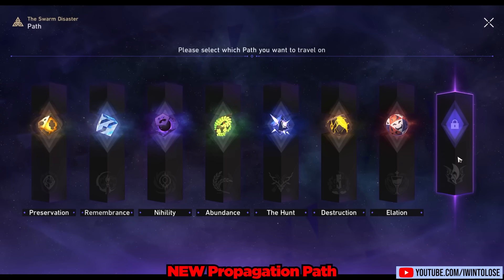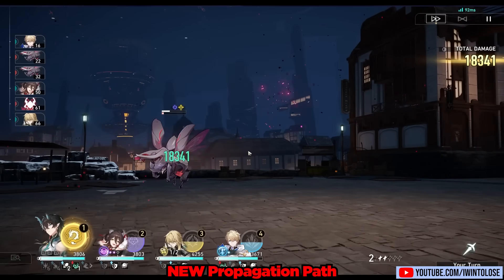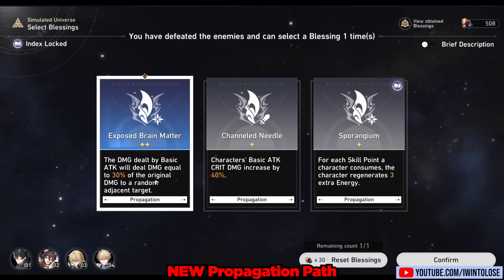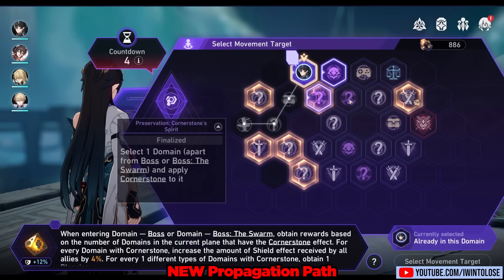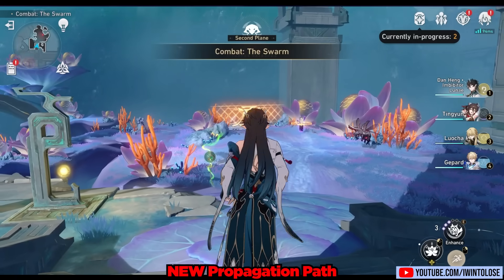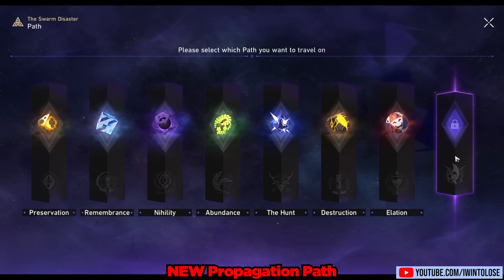There is also a brand new bonus path in Swarm Disaster: the Propagation path. You haven't unlocked it yet, but as you run through the swarm disaster you encounter swarm nodes which give you Propagation path buffs. These really favor basic attack damage and also implant spores on enemies — the spores explode and deal quite a lot of additional damage. Overall this new Propagation path feels very powerful, and once you complete the Swarm Disaster gameplay mode, the Propagation path gets added to your regular simulated universe as well.